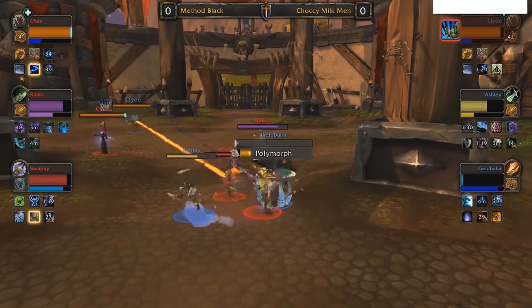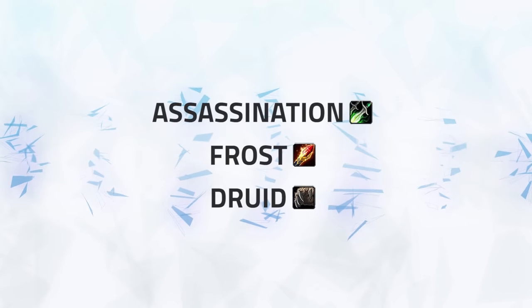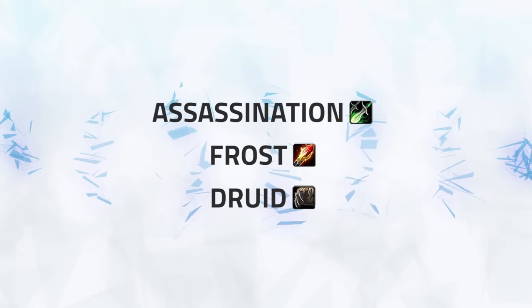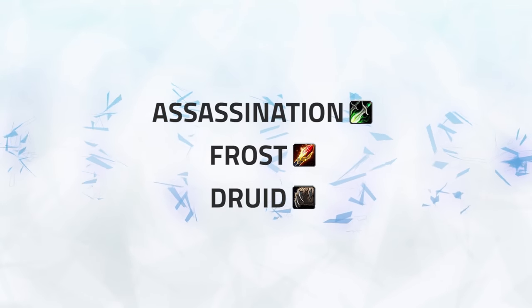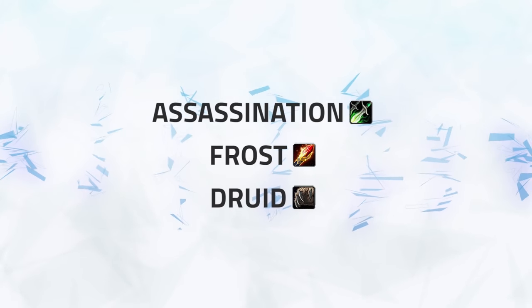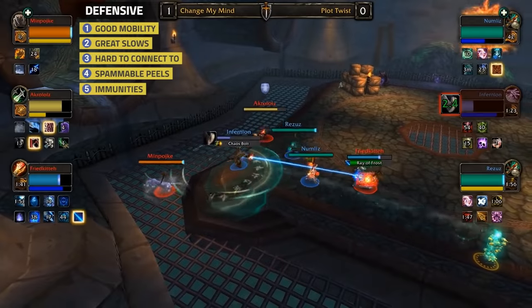Also, if you think this composition is strong now, just wait until you see it with full gear - Best in Slot gear and Azerite traits really push this composition to that next level. Well, this wouldn't be a tier list without Rogue Mage would it? Ever a staple of both ladder and competitive play, the best Rogue Mage variant currently is of course Assassination Rogue, Frost Mage, Restoration Druid. Let's get into why this is ranked so highly.